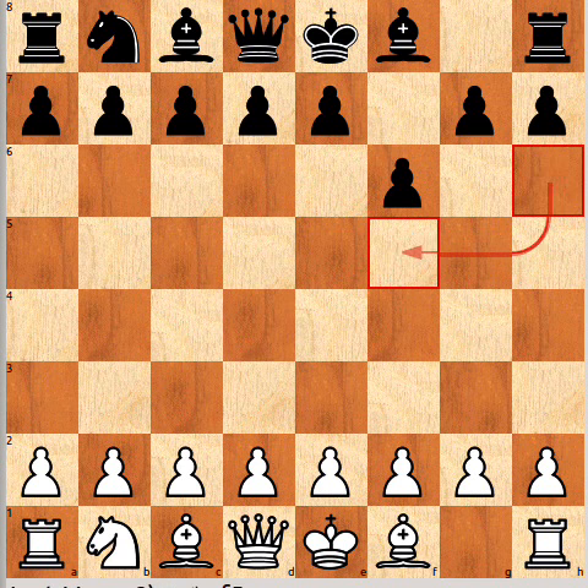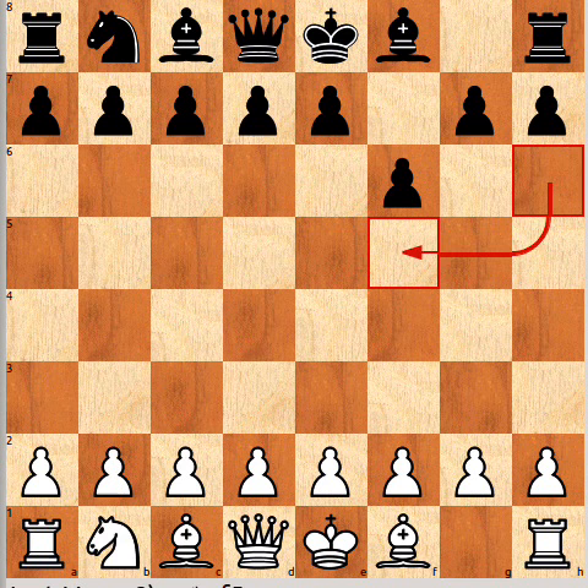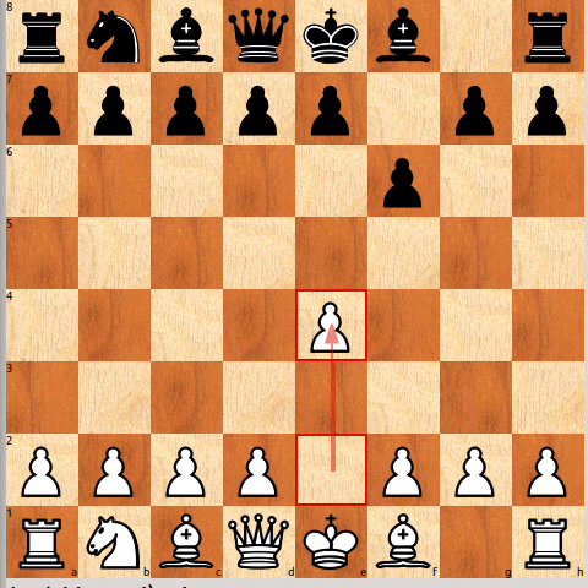Black is forced to take that — White was threatening g7 and e7, so that's the only move. Now the most critical and most ambitious try for White is to play Nc3, which immediately threatens to come into b5 and d5. But sometimes White does play other moves, particularly e4 or d4, but these give Black more of a free hand in the centre.